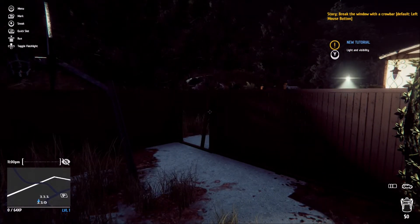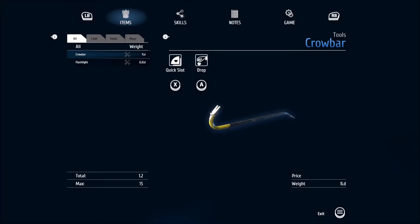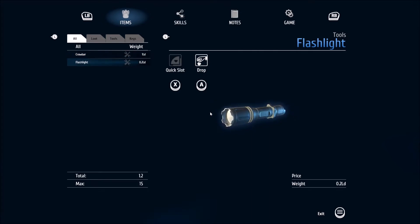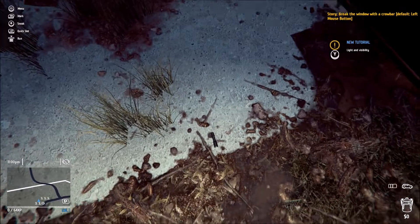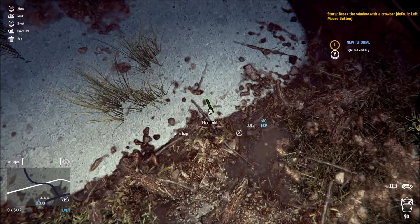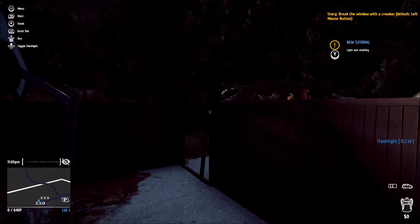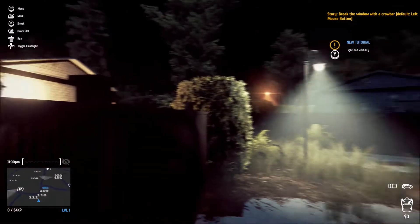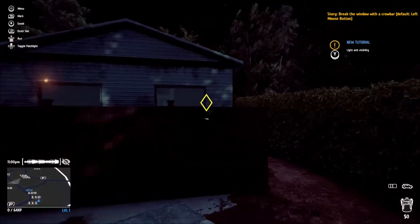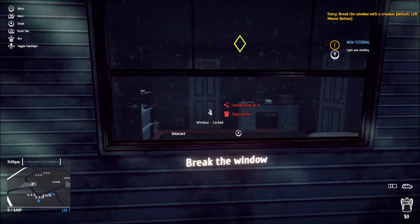Do I need to put this crowbar? Let me see - quick slot this flashlight. Oh I dropped it, hold up, I have to pick that back up. Y'all, I ain't really been playing this game so I gotta get used to it, so y'all don't mind. What do I need to do? Oh okay, I need to go over here. Oh, this is the house I'm robbing!